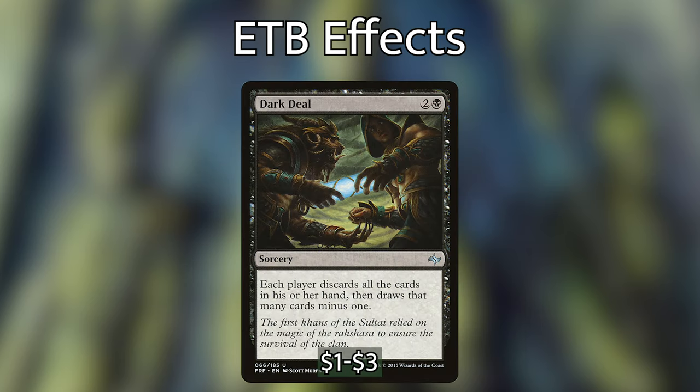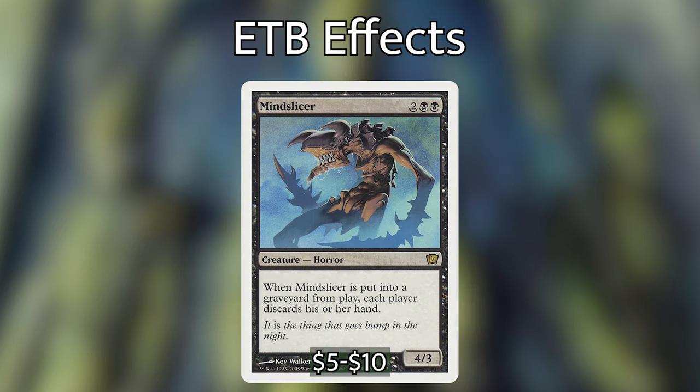We then have Dark Deal. We have a bunch of payoffs for whenever our opponents discard cards, so it's very possible we could kill some opponents or get them very close to dying with this one spell. It says each player discards all the cards in their hand and then draws that many minus 1. Next up, we have Mind Slicer, a super mean card. It's very similar to Awaken the Erstwhile in setting up our commander perfectly — when Mind Slicer dies, each player discards all the cards in their hand.